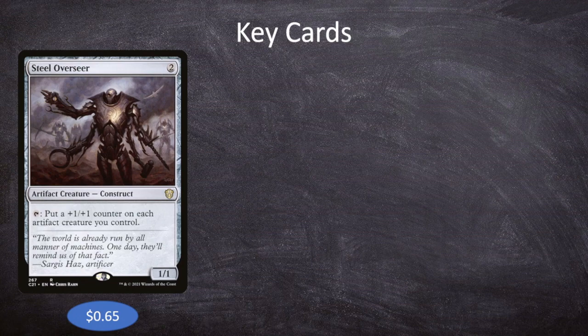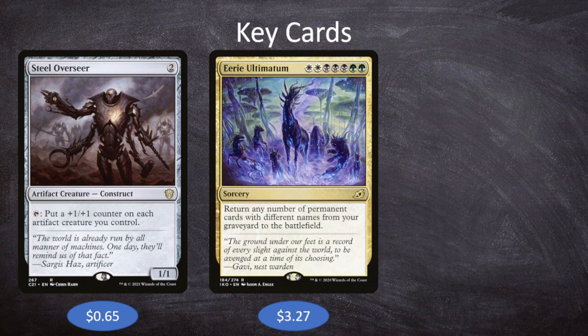Our next key card is Eerie Ultimatum. Since we have so many cards going to the graveyard, it only makes sense to have ways to get them back. Eerie Ultimatum costs white-white-black-black-black-green-green for a sorcery that returns any number of permanent cards with different names from your graveyard to the battlefield. In Commander, all our non-land cards have different names, so we can bring back literally every permanent from our graveyard except overlapping basic lands. We'll have a massive board of artifact creatures, put counters on them with Steel Overseer, maybe draw a card with Losheel. I tend to put Eerie Ultimatum in pretty much any Abzan deck I build, so it's no surprise it shows up here.